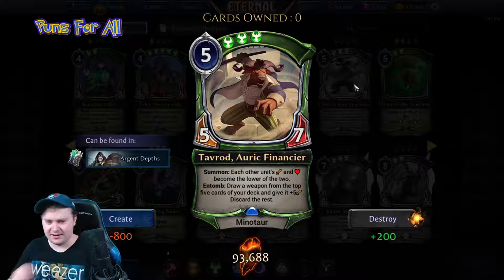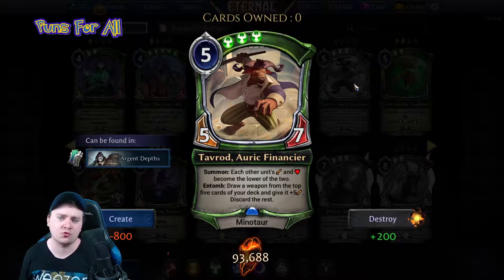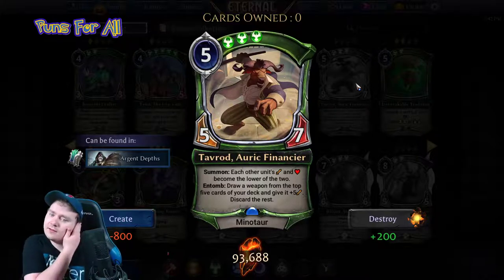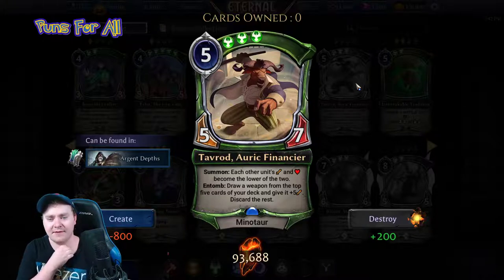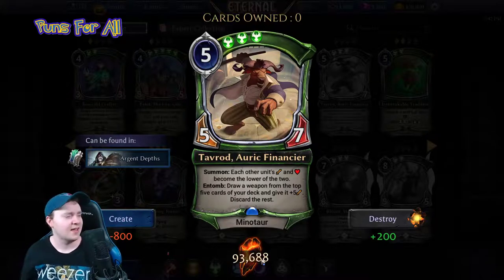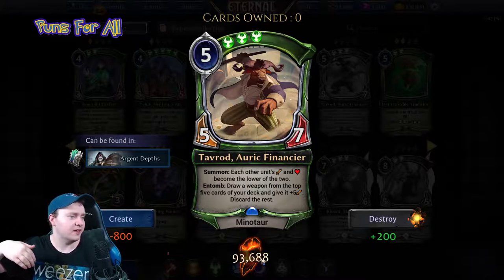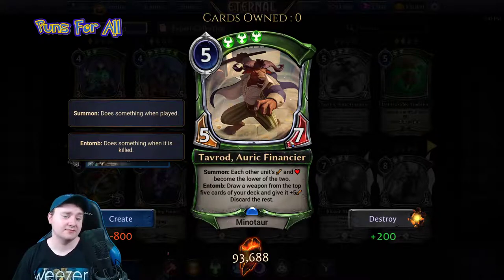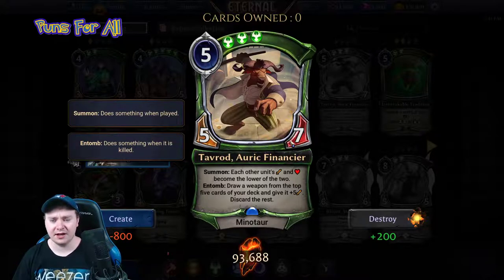Tavrod is back! Tavrod lost his shadow — like Peter Pan, he lost his shadow. Tavrod Arc Financier is a five-seven. He lost his legendary status too, which is weird — a lot of these cards lost rarity. Each other unit's attack and health become the lower of the two — okay, you just killed Harga! Tarod's like 'screw you Harga.' Entomb: draw a weapon from the top five cards of your deck and give it plus five attack.